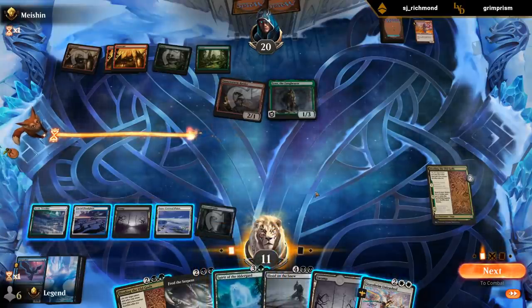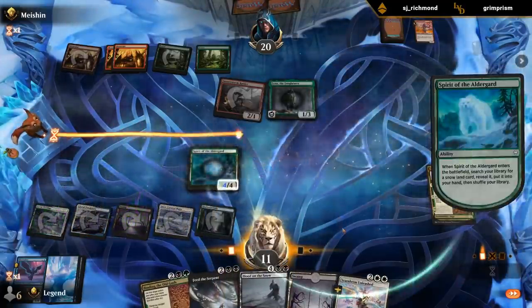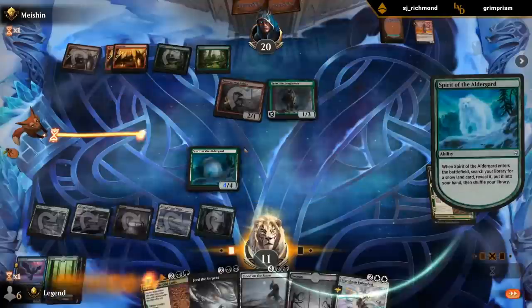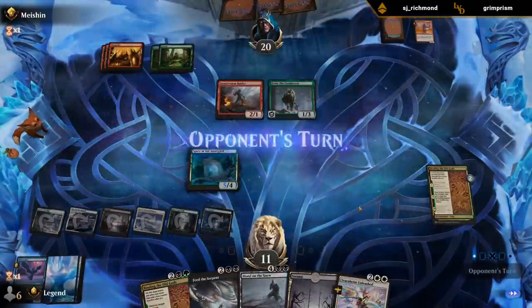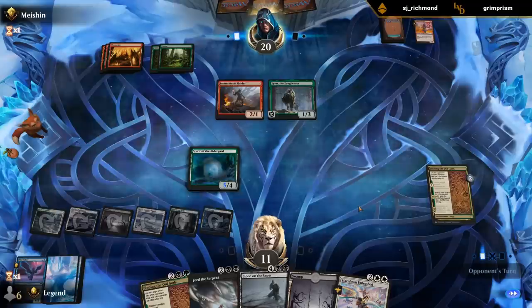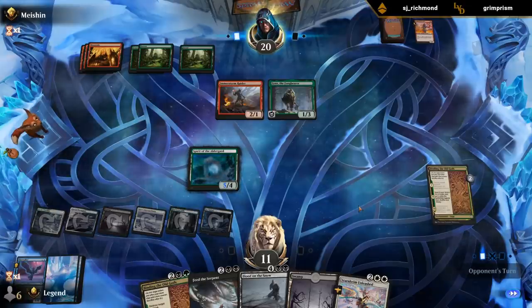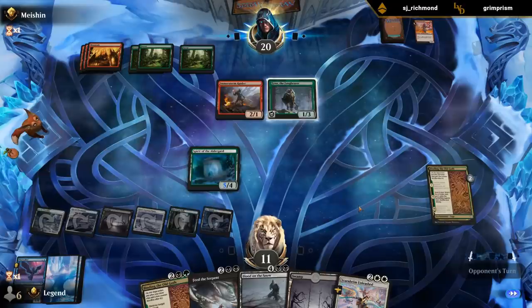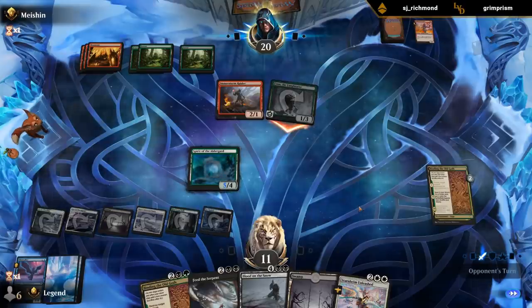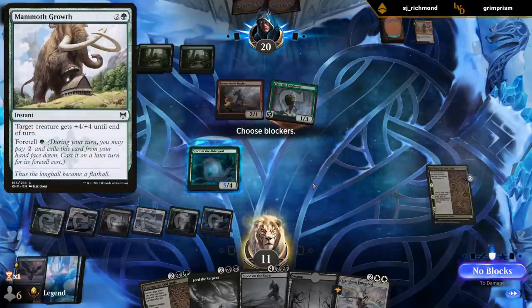Spirit would give me more lands to play a bigger Starnheim Unleashed. Not a lot of ways we can do this, but this is fine. We'll see if they commit another creature to the board - can consider Blood on the Snow, if not probably just take the one damage. One way I can lose is if they have double Mammoth Growth, although that would still not quite be lethal.